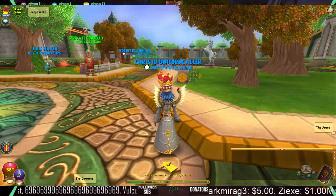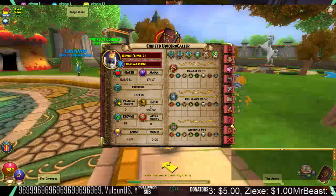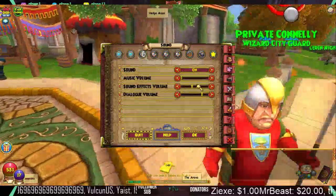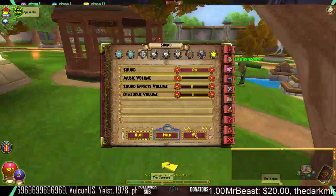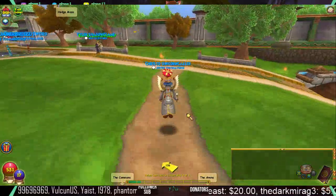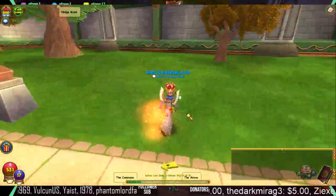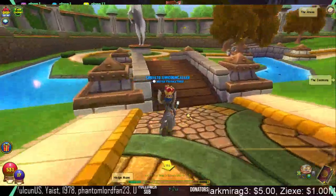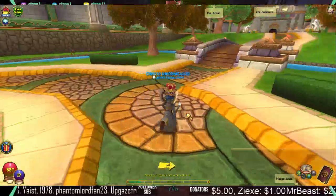If you guys don't know, we have Christmas in July, a little special event they have in Wizard101. It's a pretty cool event. It's amazing that they finally have this. You can do the Krampus dungeon, which is located in Wizard City. You can do the wooden skeleton key, the gold skeleton key, or the stone skeleton key versions of Krampus.